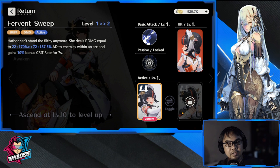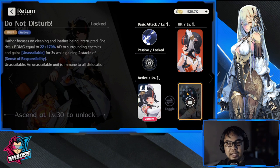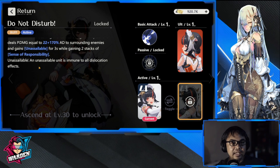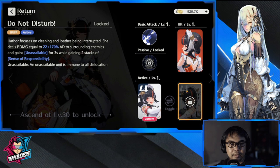She has two active skills you can swap between. The first is a damage active — Hathor deals physical AD damage to enemies within an arc, and gains bonus crit rate for seven seconds, though only 10%. The second active deals physical damage to surrounding enemies and grants Unassailable for three seconds when she gains two stacks of Sense of Responsibility. Unassailable makes her immune to all dislocation effects.